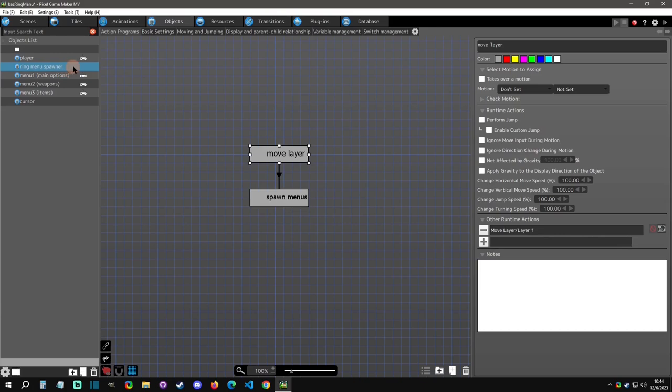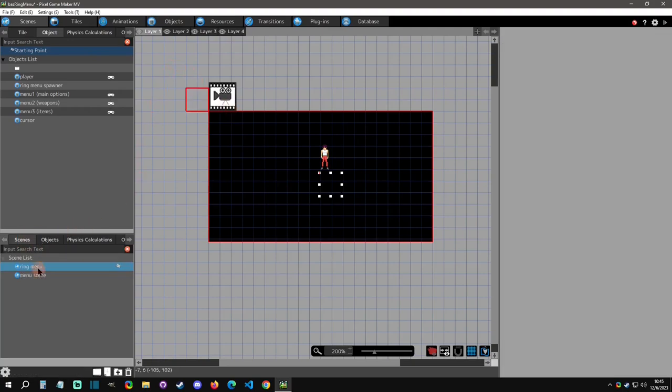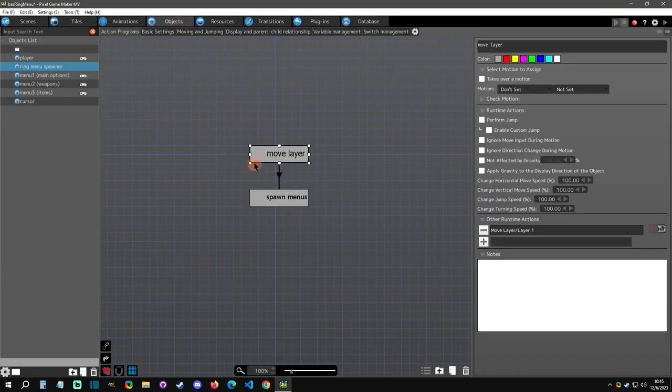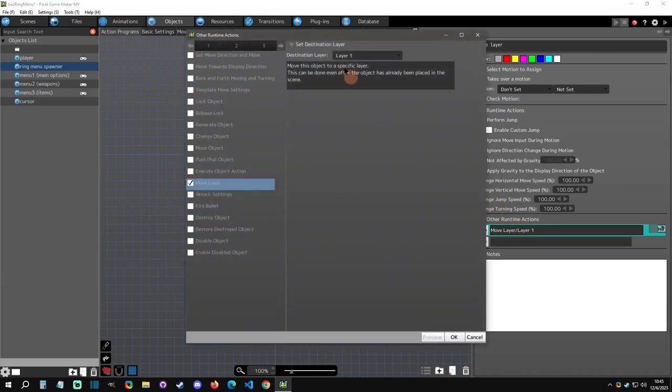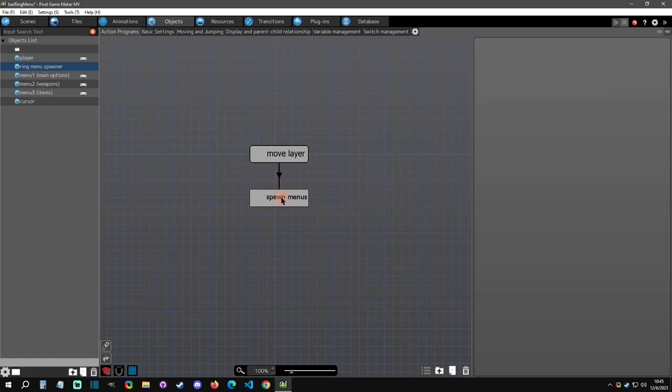To do a ring menu system you need the spawner on the actual scene — you can't have it on a menu scene. In the regular scene, layer one is where the ring menu will go. The ring spawner is on layer one; every other layer is the rest of your game. You move it to layer one so you can generate it off your player each scene, making it an automatic process without placing it in every scene.